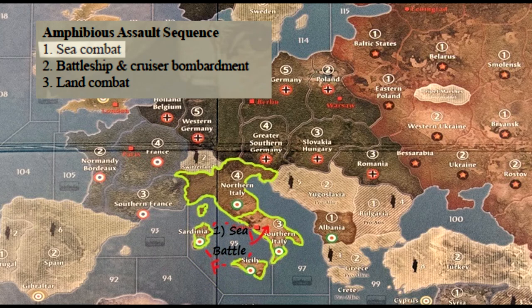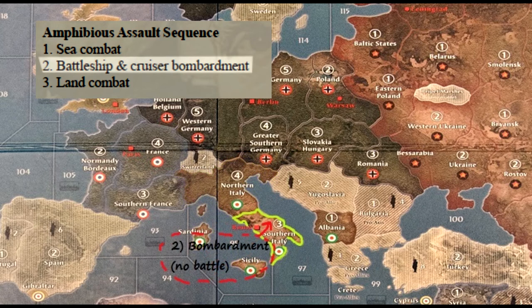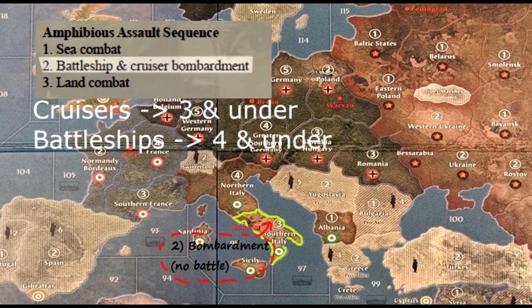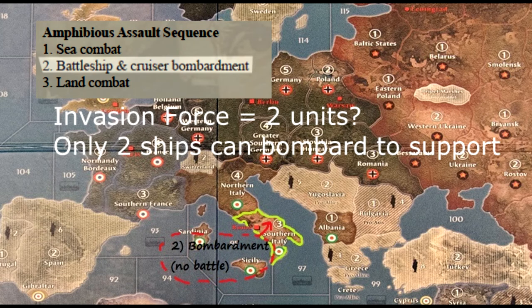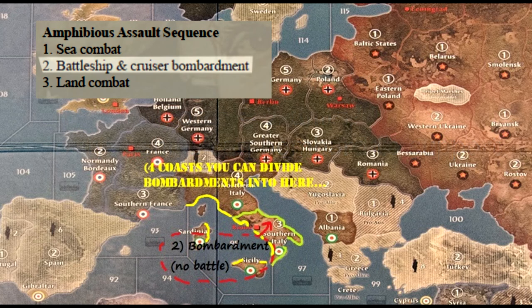If there is no sea combat, continue to bombardment. Cruisers and battleships can bombard where land units are invading. Cruisers hit at a 3 and below, while battleships hit at a 4 and below. This is conducted only once. Any hits the ship makes are totaled with the hits the attacker gets in land combat. These hits are not instantaneous as with AAA guns. Only two ships can bombard. Multiple coasts can mean that you can split up bombardments if you have two transports landing men in different areas.